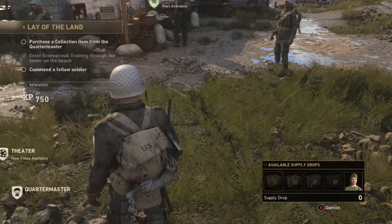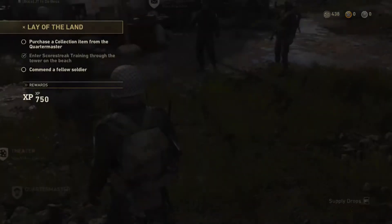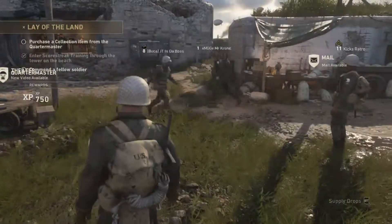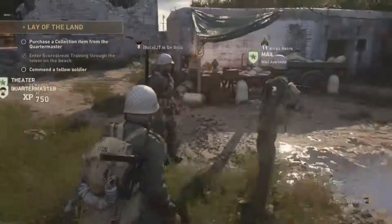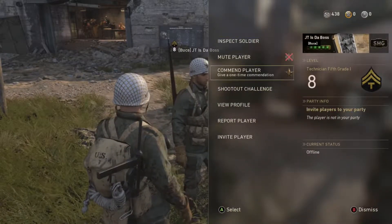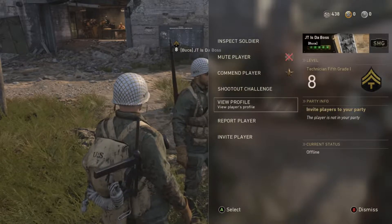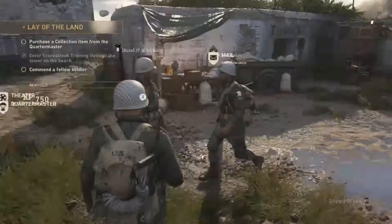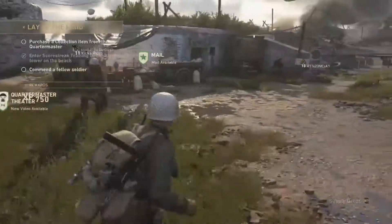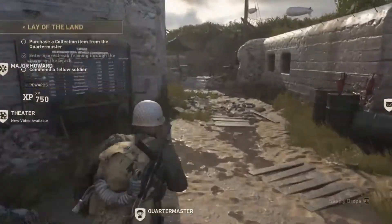If you ever need to go to the quartermaster and get your contracts, you don't have to run to her. You can actually just hit your supply drop — which is RT. And also, this is the coolest thing ever — you can come up here, commend a player, and challenge him to a 1v1 shootout match. It's a 1v1 sniper and stuff — it's pretty dope.